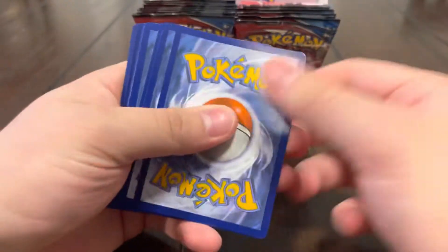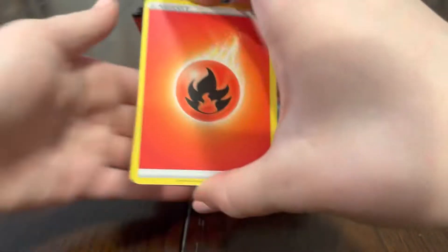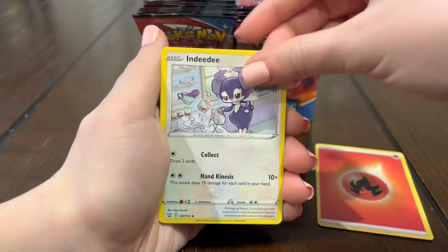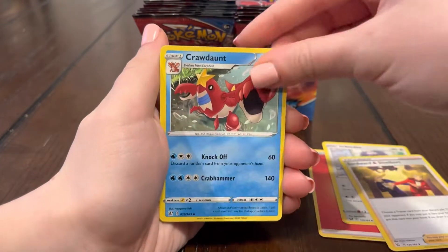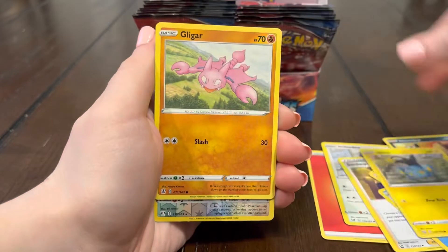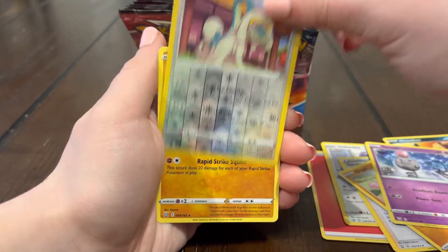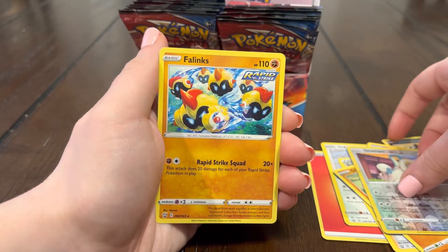Starting to lose hope in Battle Styles — we just can't pull that Tyranitar. That thing is actually really, really hard to pull and I really want it — it's one of my favorite alternate arts for sure. Carracosta, Ponyta, Hondour, Shanks, Gligar, Spoink, Drampa, and a Phalanx — we're on a cold streak.